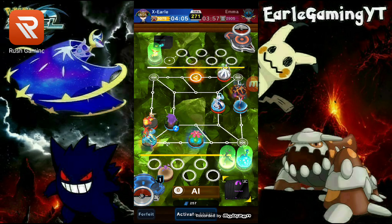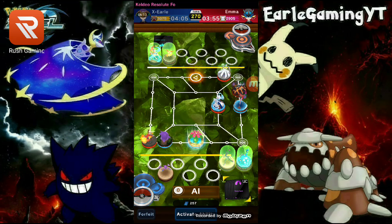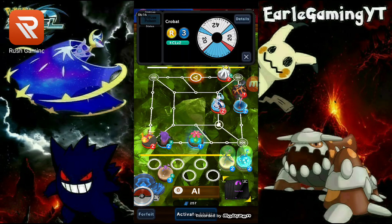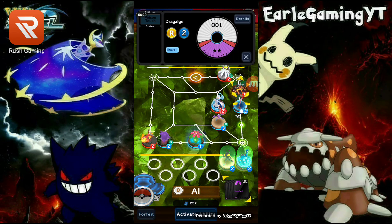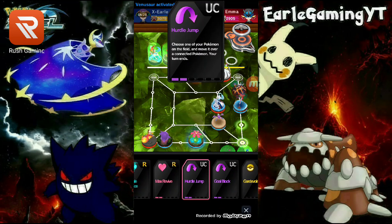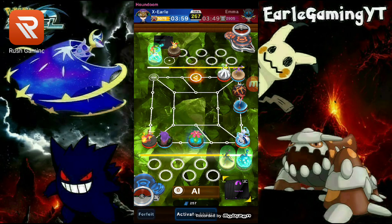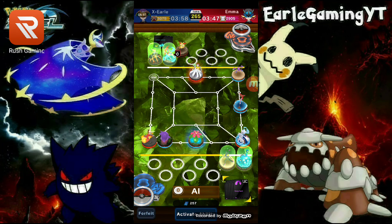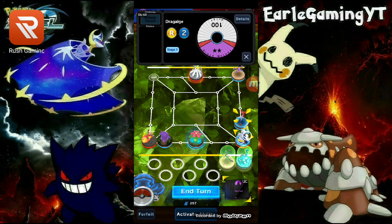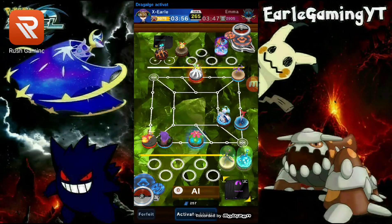We'll set this up so we can bring someone out next turn — both entry points are open. We'll probably bring out Gengar. Here's what I want you to do: absolutely nothing. There we go — that doesn't work, but it's fine. We will attack you, get you poisoned, knock you out — that works.